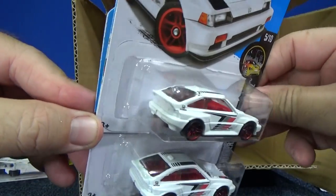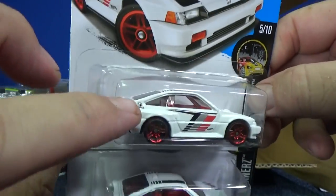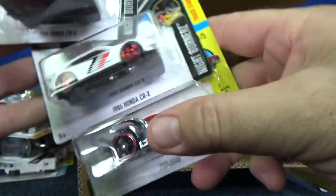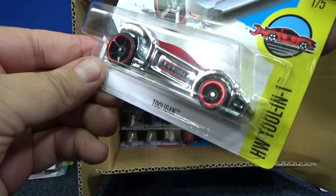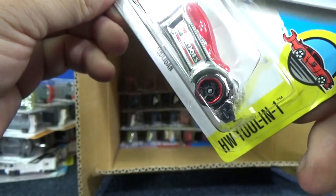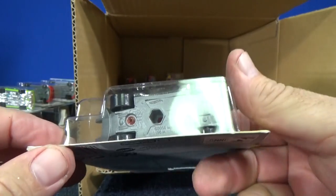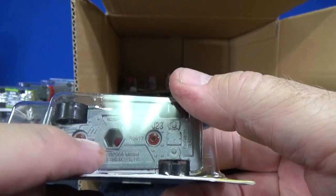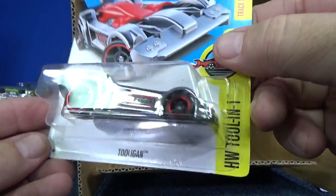85 Honda CRX. Nothing in the back, nothing in the front — just has stripes on the tops and sides. Got a Honda logo right there on the quarter panel. Here you have a tool again — it's another model in the HW Tool-in-1 Series. You see it's got a little wrench. It shows a wrench; I don't remember if it had other multiple purposes besides this, but that must be for a little nut.